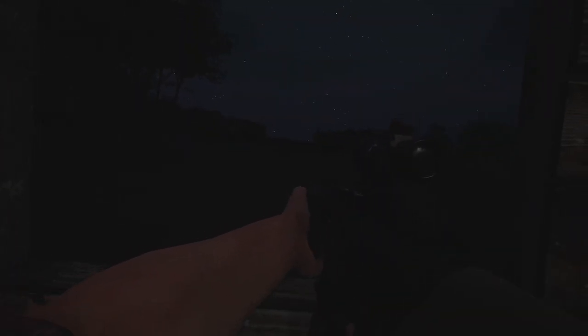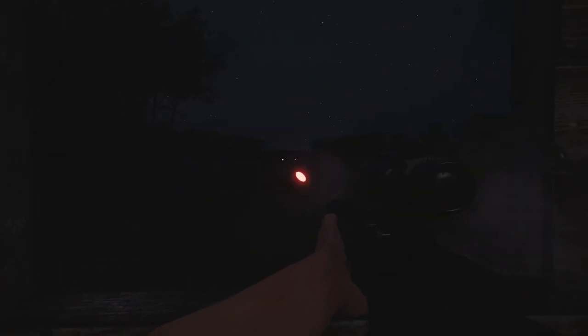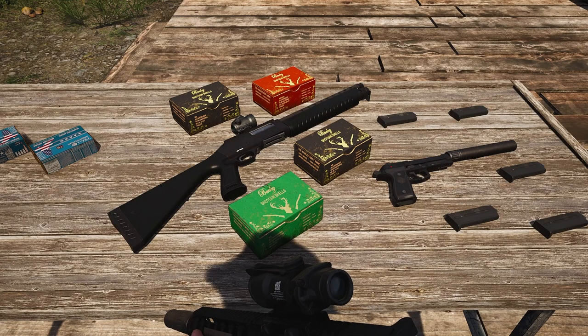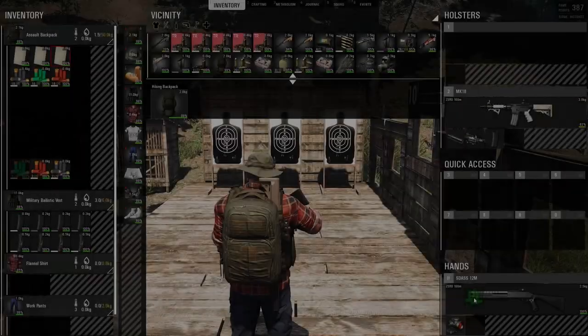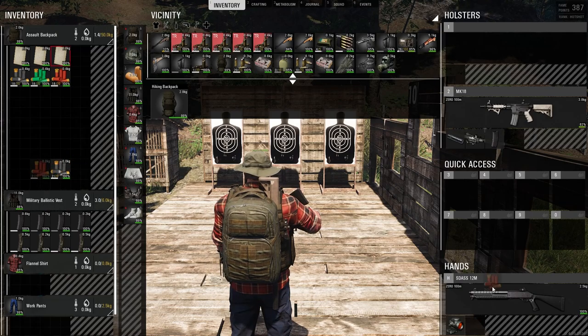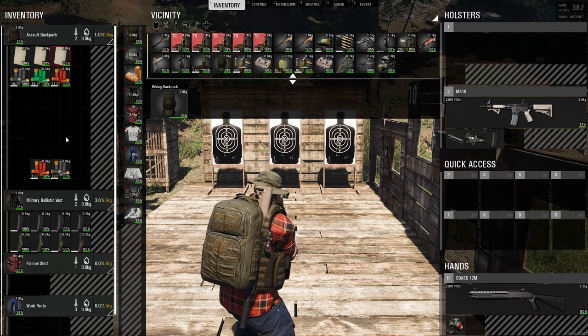Then we have ammo type. Tracer rounds will allow you to see where you are shooting or to see where someone is shooting from. Armor piercing rounds will deal 50% more damage to body armor. Crafted ammunition will deal 10% less damage. Birdshot will have a bunch of small low-power pellets. Buckshot will have 9 medium pellets. Slugs will have 1 big pellet. You can load combinations of cartridges in shotgun magazines or tubes.